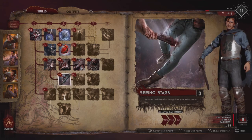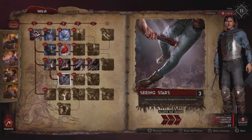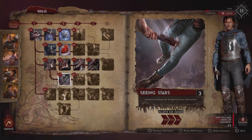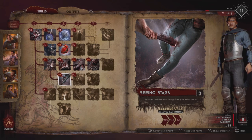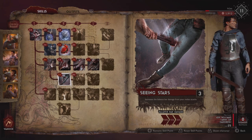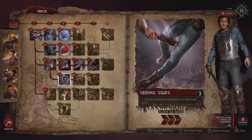Seeing Stars increases the balance bar damage from your melee attacks. With Ash you want to deal as much balance bar damage as possible because that opens enemies up to a finisher. Note: if you just get a finisher prompt without a red skull above it, it means you are not killing the enemy — you're just activating a finisher to dismember or cause additional damage. Hit them a couple more times to get the skull and have a finisher that will actually kill.